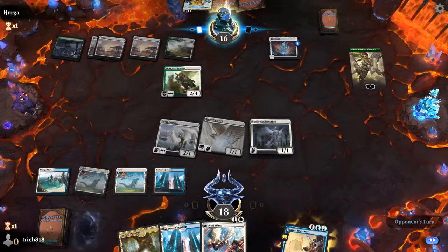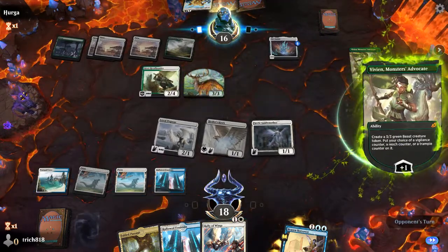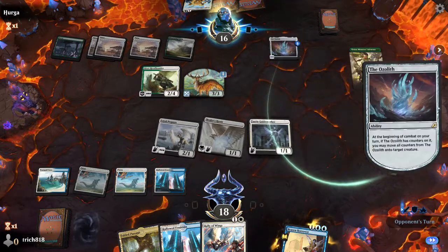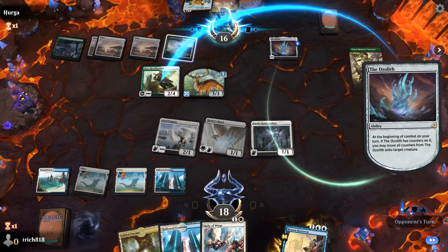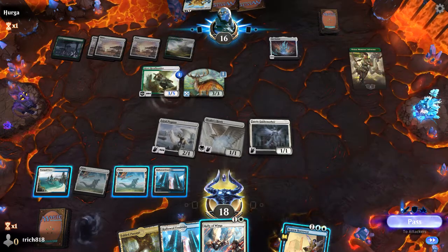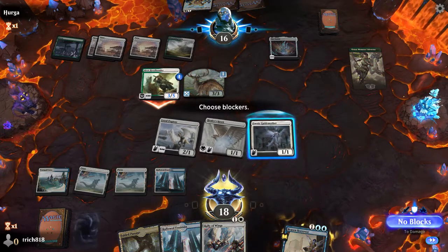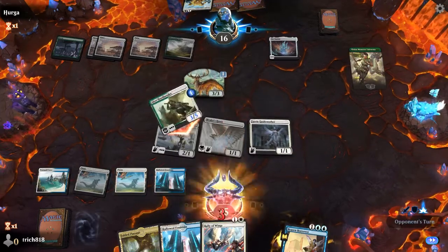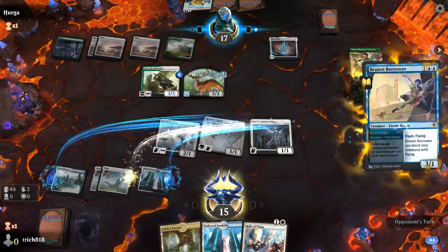They're going to make a reach creature — oh, you can't catch the resource? I love it! I think we're going to combat trick them with Rally of Wings. Diversity is our greatest strength. It's a 3/5 now, I don't really care about it. We'll take the 3, no blocks, damage. On my turn we will flash out a Brazen Borrower.